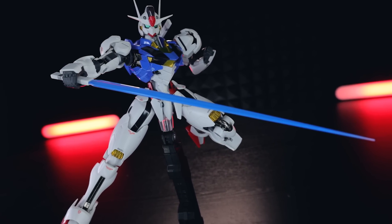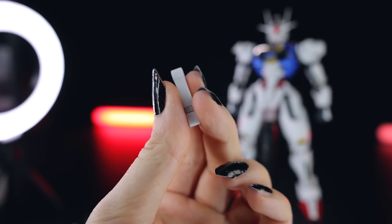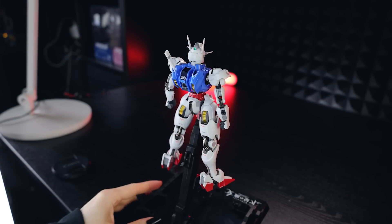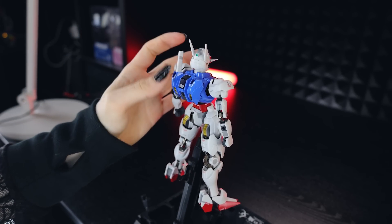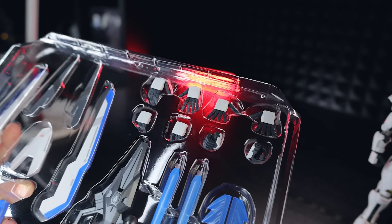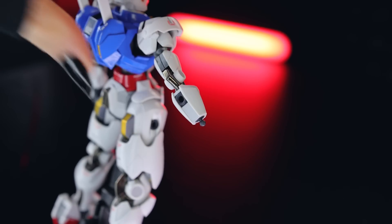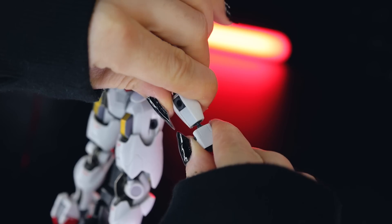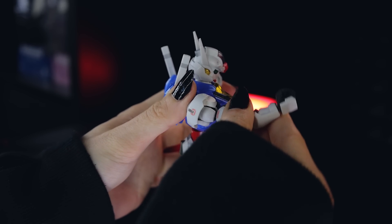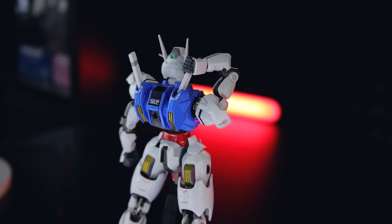First up in the equipment is the beam sabers. When it comes to the handles, these are quite nice — not your normal simple handles, they've got a nice little bit of silver detailing on them. These can be stored around back in the backpack on a pivoting joint, which is extremely, extremely nice. We have a grand total of 10 hands in this box — that's 8 alternate plus the two already on the Aerial. Attaching and detaching hands is super simple with no overly tight joints. And apparently Aerial can reach back and grab the beam saber handle while it's still in the backpack — yes, it most certainly can, which is always a really cool feature.